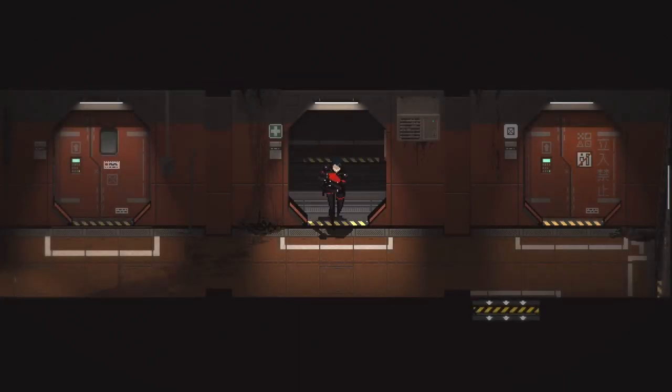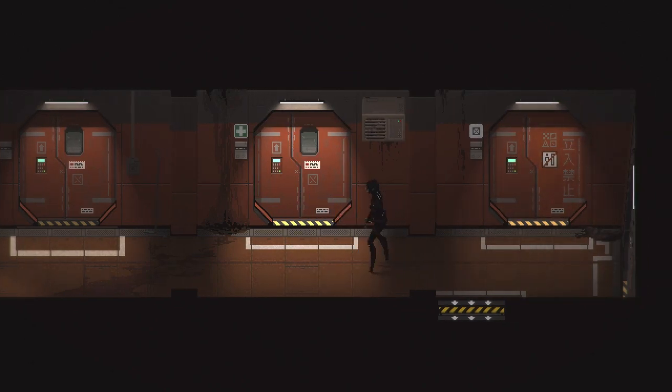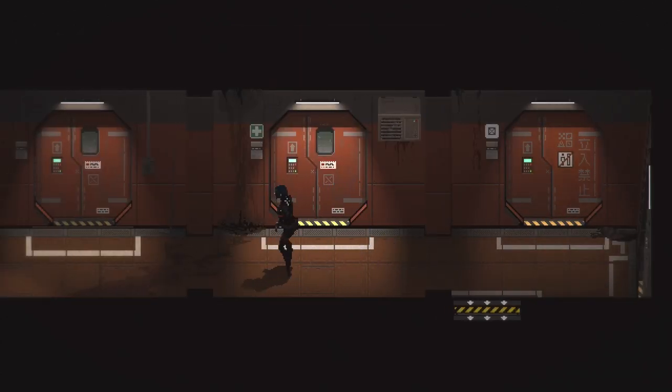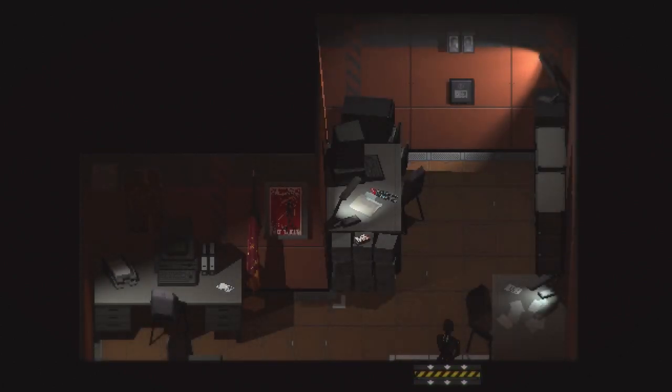Greetings and salutations folks! My name is Nick and welcome back to Signalis, where I'm looking for a woman. I'm looking for her in the middle of a mining operation of some sort. Things have gone wrong, terribly wrong. I don't know if I'm the same replicant robot that was looking for somebody else on a different planet. There are quite a few mysteries going on in this game.